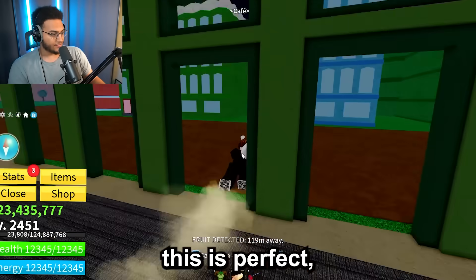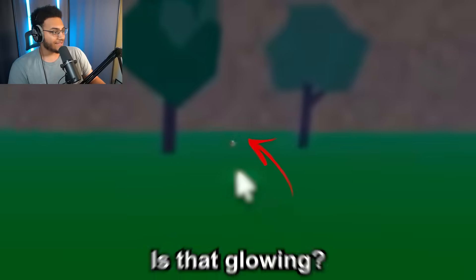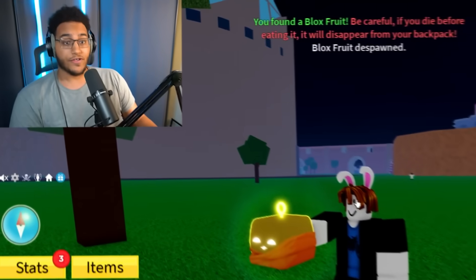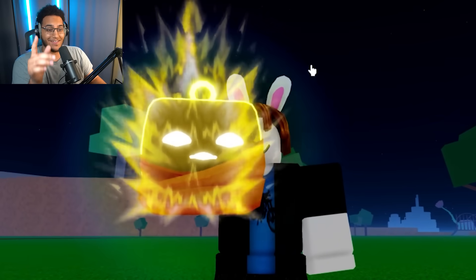To start off - fruit detected! Okay, this is perfect. We're about to get our first fruit right now. Hopefully it's good - this is going to determine how smooth this video goes. We're getting closer, 90 meters away. I see something. Is that glowing? Is that a Buddha? No way - that's a Buddha! I swear this wasn't scripted; there was no way I could have made this up. We found a Buddha for the first fruit - this couldn't have been a better start to the video.